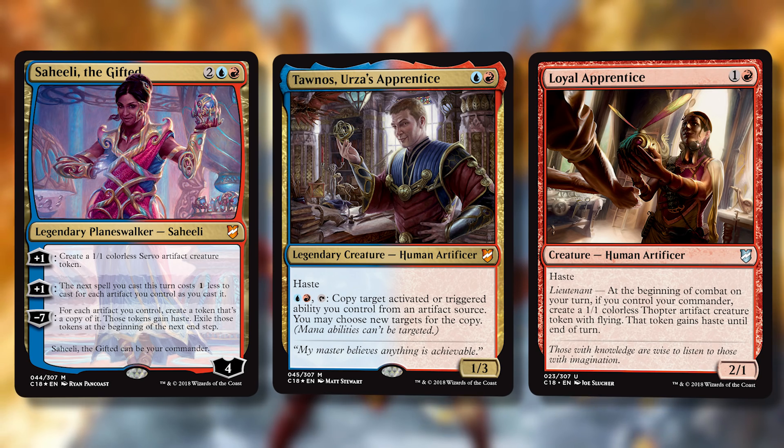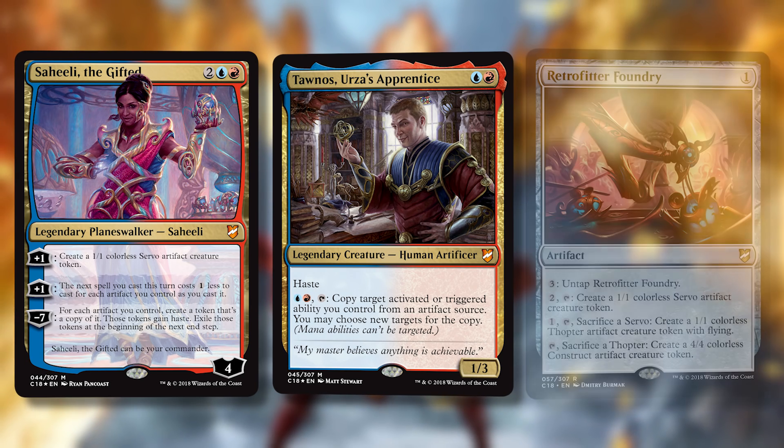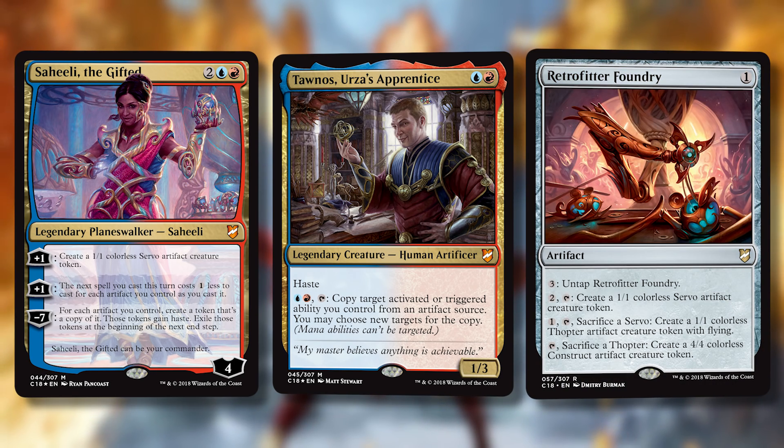So it's a two-mana 2/1, but if your commander is also out it makes a thopter every combat and gives it haste. A decent card, especially if you want artifacts on the battlefield — it has a chance to give you an artifact every turn.